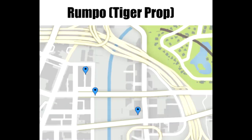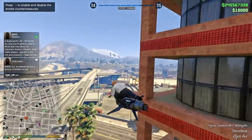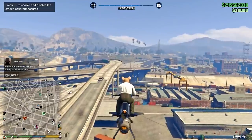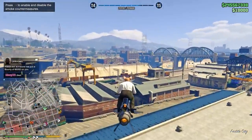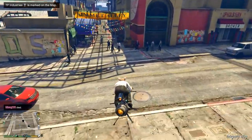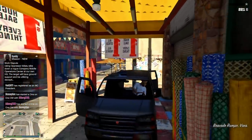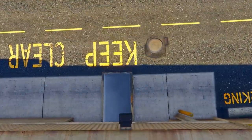The ninth prop is near Lester's office. Here are the three locations it can spawn — right near Lester's office, the bridge, and the alleyway. We do the same thing as before: fly over all three locations until we find it. If you don't see it, find a new session. For me it was inside of the alleyway. Simply pick it up, drive it back to Solomon's, and then you have your ninth prop.